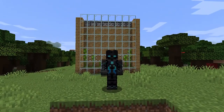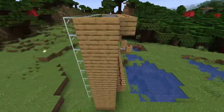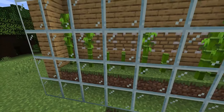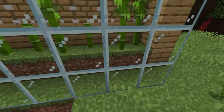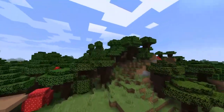For the outcome of this video, it's gonna be like this. This is the bamboo farm. When the bamboo reached the observer, the piston will automatically activate and cut the bamboo down, which then will go into this chest.